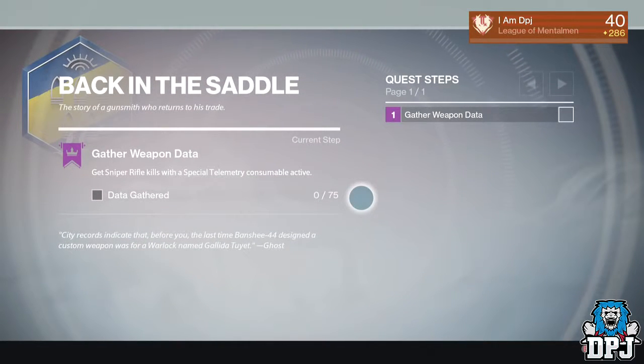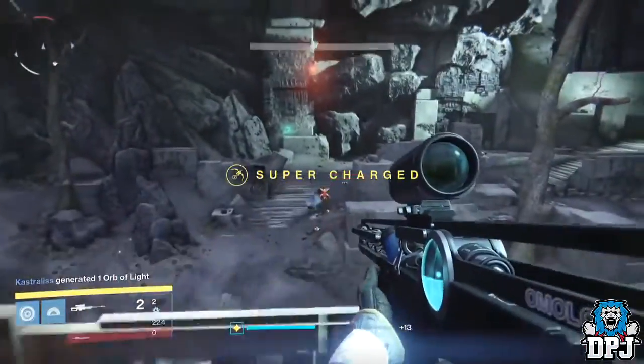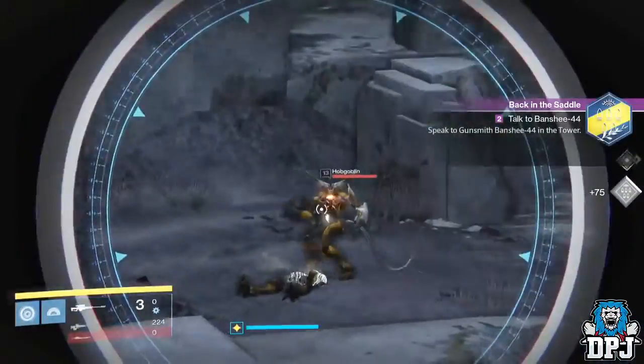These last 30 minutes so it's quite easy, and you can buy these from Banshee himself. To do this part of the quest I did it in the Citadel area of Venus where enemies constantly spawn, but there are many places you can do this.